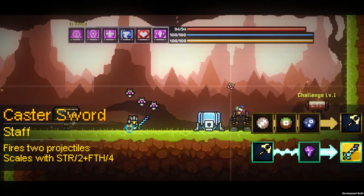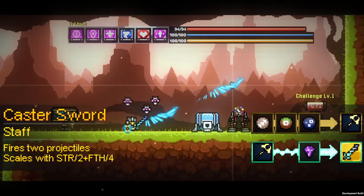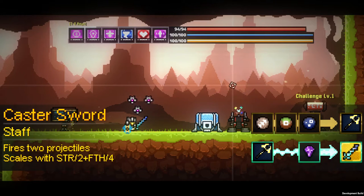Despite the name it's actually a Staff, and on every swing it will release two projectiles each dealing scaling damage based off your strength divided by two added to your faith divided by four. The Staff itself can be made by combining a max level Seraphim Staff with a Darkened Prism in Mech City.